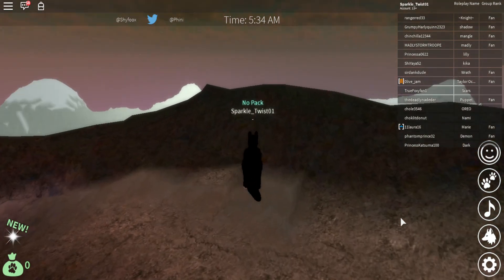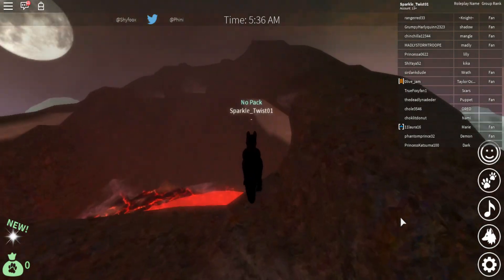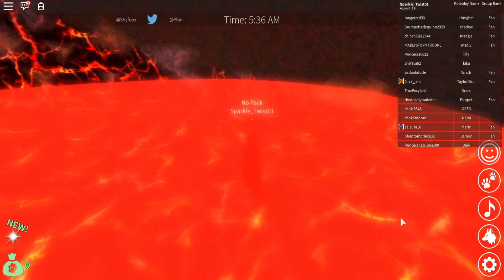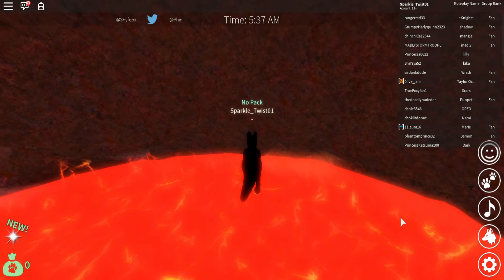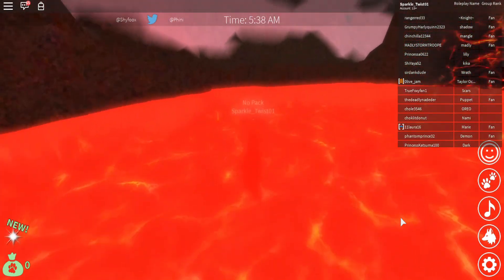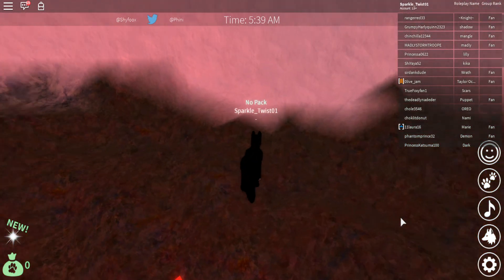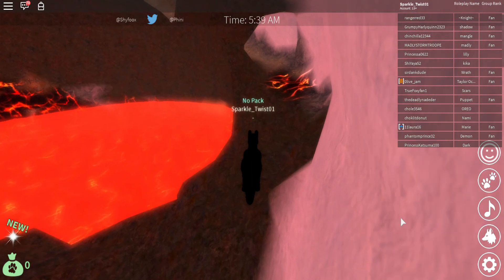I feel like we look kind of scary here. I blend in. I'm in the lava! This wolf is on fire. I gotta hop out — some hot lava.